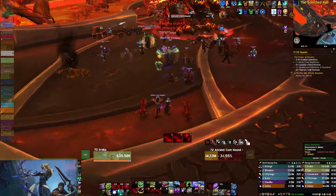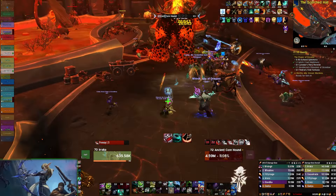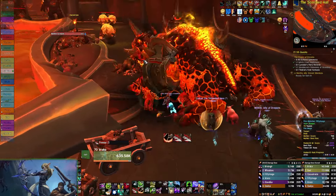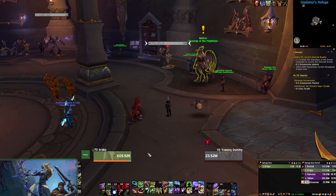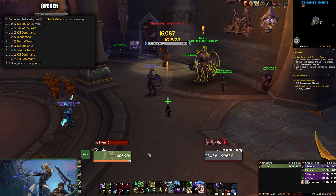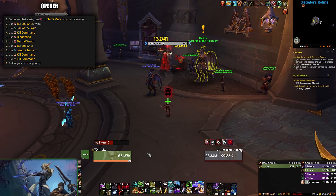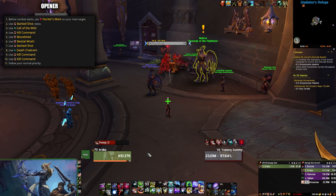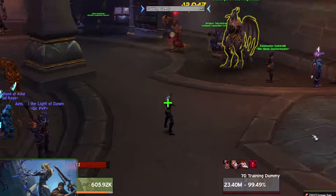The BM Hunter rotation is all about maintaining three stacks of Frenzy on the target via Barb Shot. After that, you're making sure to pop your cooldowns, stay uncapped on focus, and making sure that you never hit two stacks of Kill Command. For your single target opener, before the pull starts, you're going to want to cast Hunter's Mark on your main target. After that, you're going to cast Barb Shot twice, Call of the Wild, Kill Command, Bloodshed, Bestial Wrath, use whatever racial abilities you have, use Barb Shot, Death Chakram, Kill Command, Kill Command again, and then follow your normal rotation.